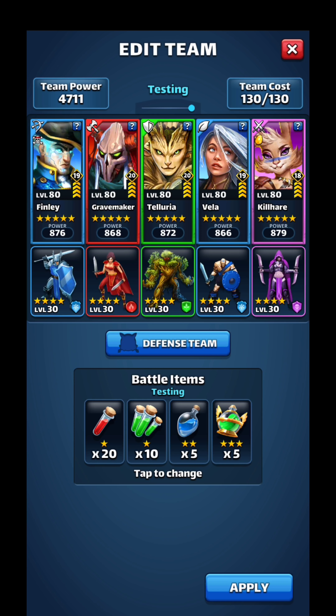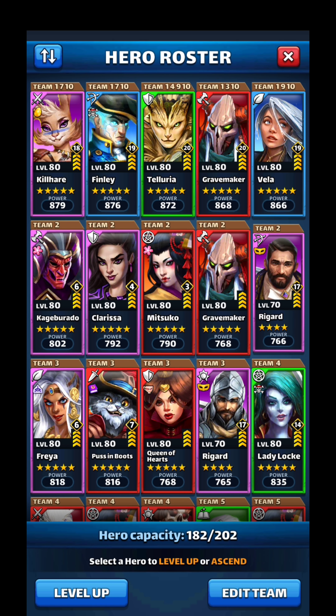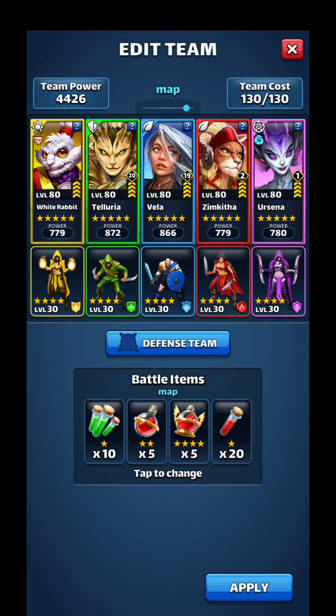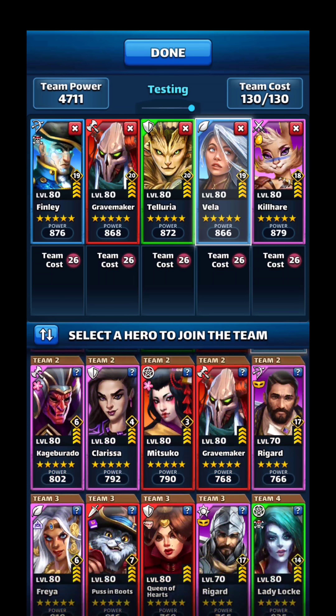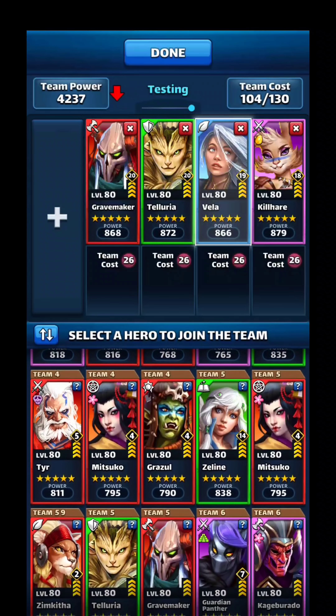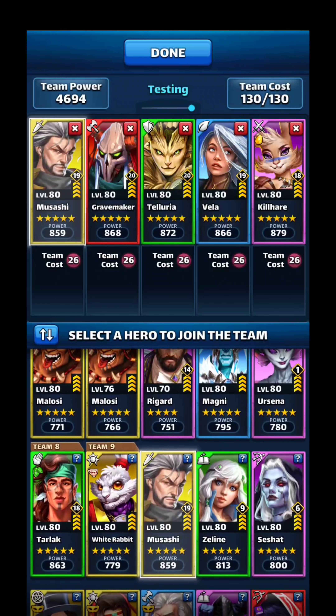Gravemaker and Vela start that initial DOT damage and force the opponent to need a cleanse. If Finley goes off he'll really hurt the team, and if Killhare fires she'll wipe the team almost completely. It's a very tough defense to face. If I had Jabberwock he'd probably be a little better than Killhare, mainly because of speed, but Killhare is a decent option and it shows in what I wake up to every morning with cups. I also want to touch on colors — I have two blues in my defense and I'm not a huge fan of that.